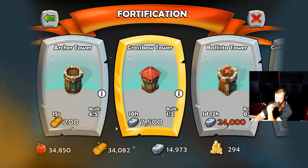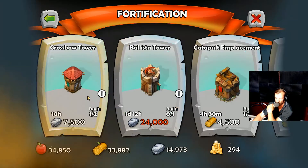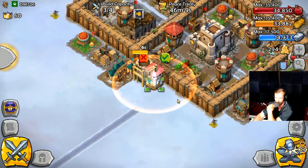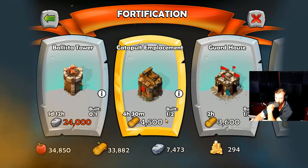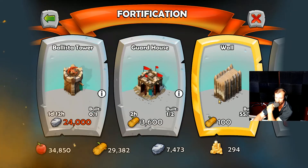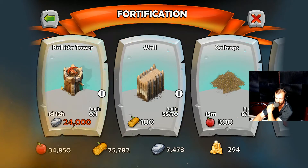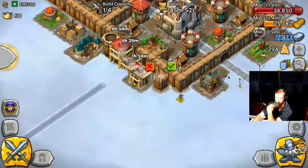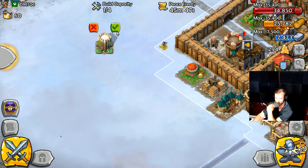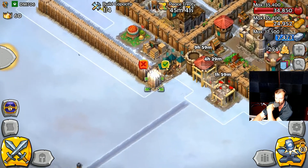Look at this fortification - this is excellent. I am literally going to build as many of these as I can until I run out of money. Some of these are expensive, like 24,000 stone. Guard house - yeah, I know I should build all the walls. They're only a hundred lumber a piece and I get another fifteen, so let's drop them like this - boom.